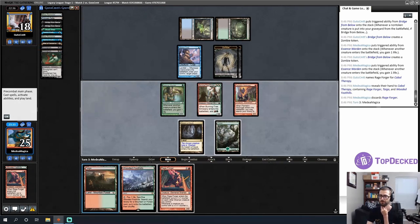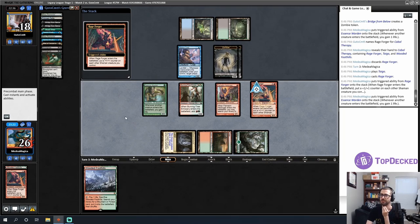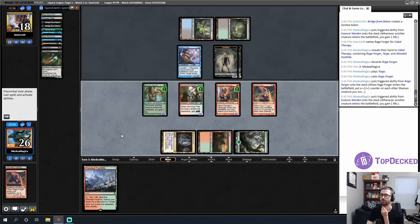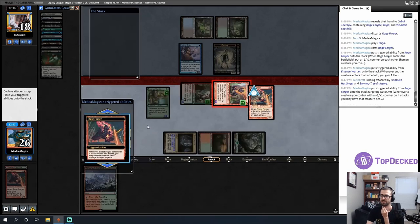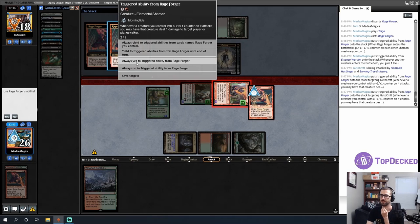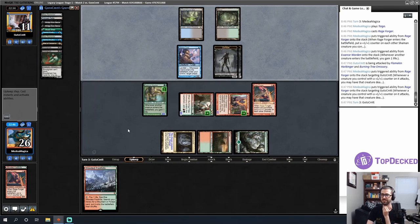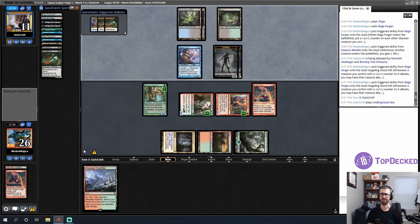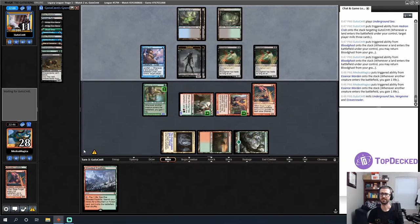Luckily we have another Rage Forger on top of the library. I'll play land, make it uncounterable, do my triggers. I want to trade for Bridge from Below — I'd be happy doing that. Let's always yes to this. There's my damage — opponent just takes it. I'm a little surprised they didn't block the Hedron Crab to convert it into zombies. A Vengevine and a Gravecrawler — things are getting interesting. I might combo-die this turn.